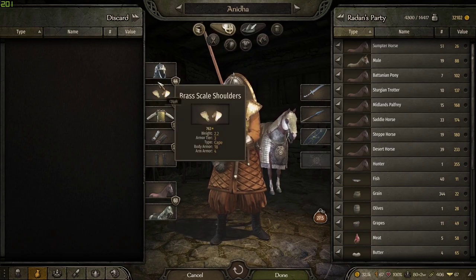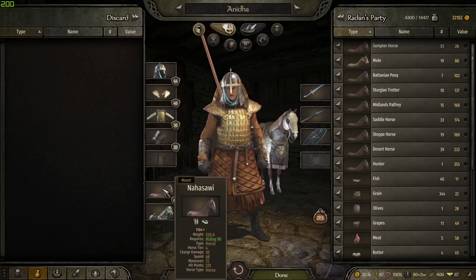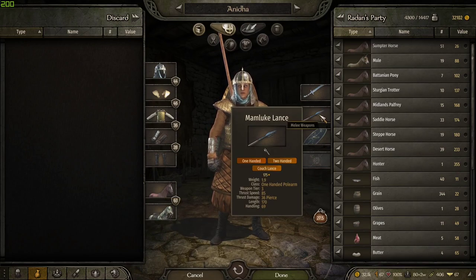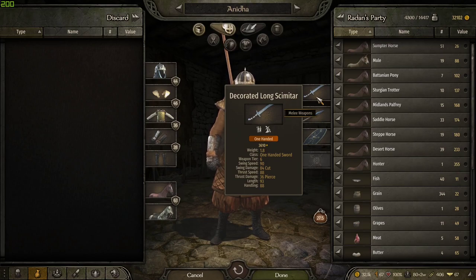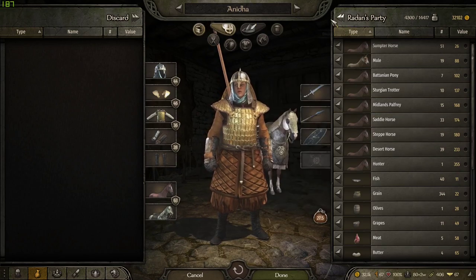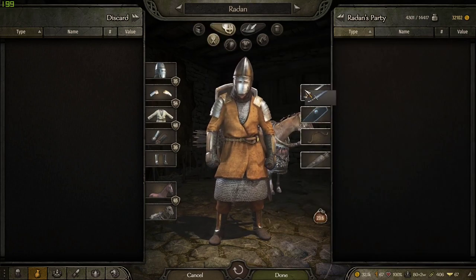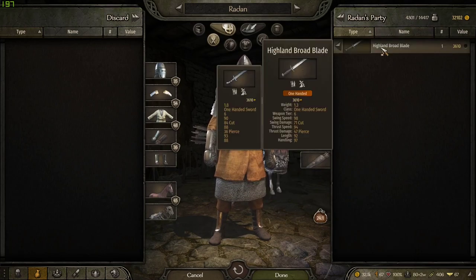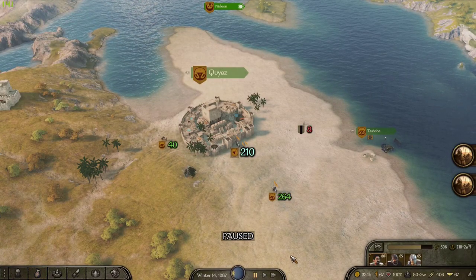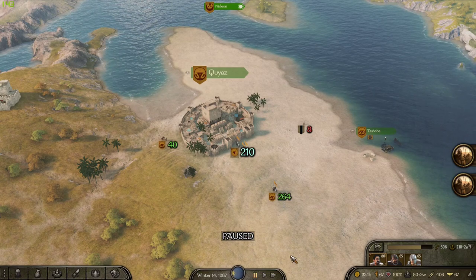If I switch over to my wife character, this is what she came with: very good armor, pretty much the same quality as mine, but she's got full barding for her horse, a tier five shield, and a tier six sword. So if I wanted to, I could just equip that to myself. That's one way of getting tier six weapons, which you can find in the world but it's kind of rare. Marriage is the easiest, most reliable way, but it requires a number of prerequisites.